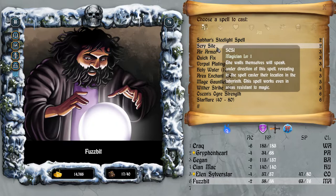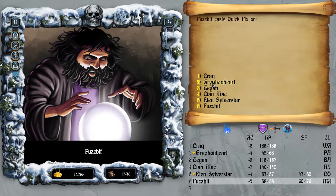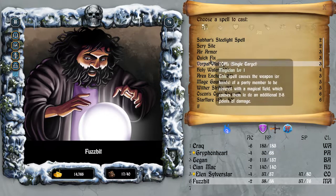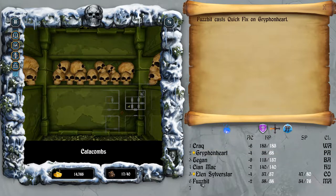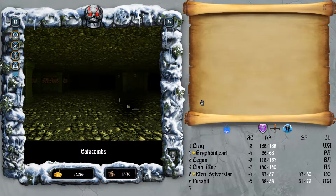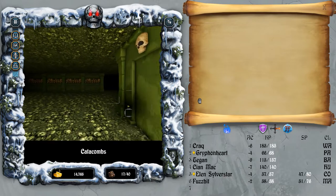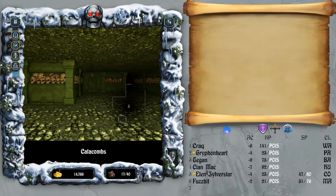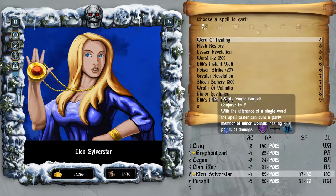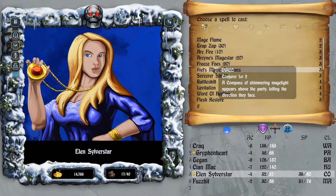Let's do that once more. Do we want to go down to level 3? I'm pretty nervous about that, considering how difficult the enemies are here. Is there some way I can see traps before I run into them? Let's cast Trap Zap.